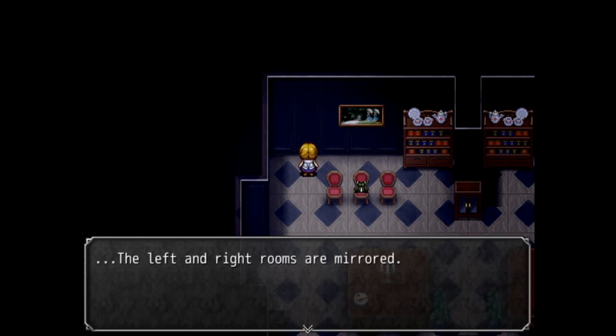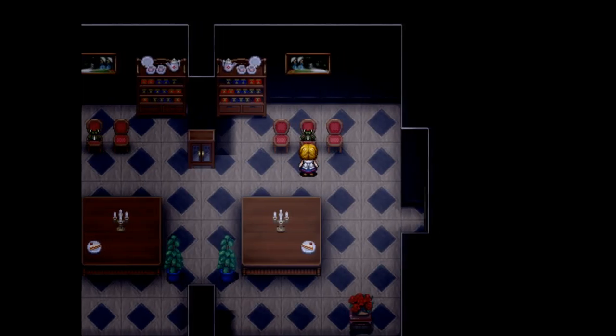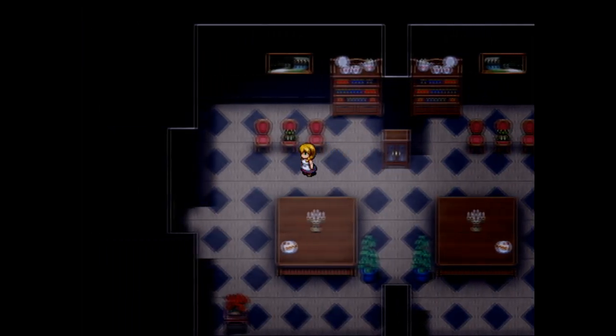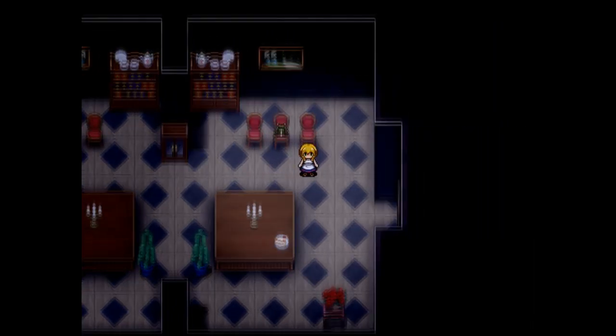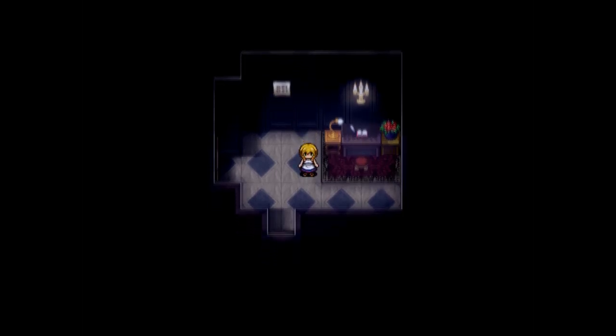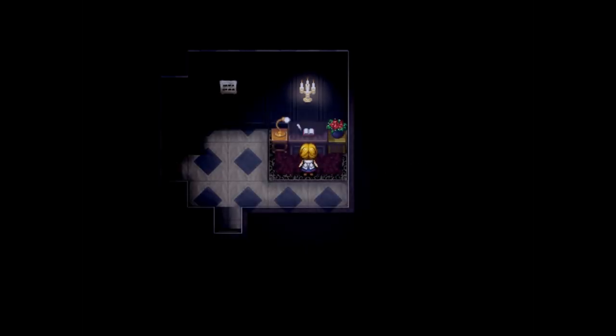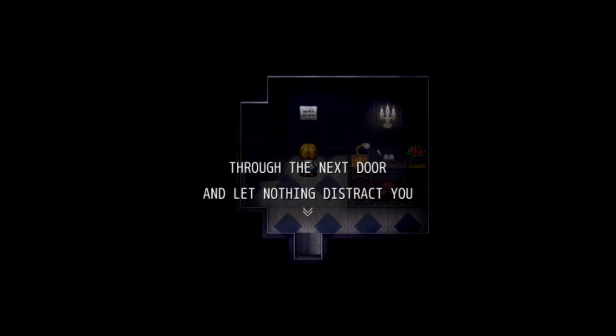I was pretty sure I had to put that out. The left and right rooms are mirrored. Heard an unlocking sound — okay. So this was the right one. The door! The witch's diary: my father and my mother died. My father and mother didn't love me, so I axed them. I've been in this house ever since. Throughout the next room, don't let anything distract you.